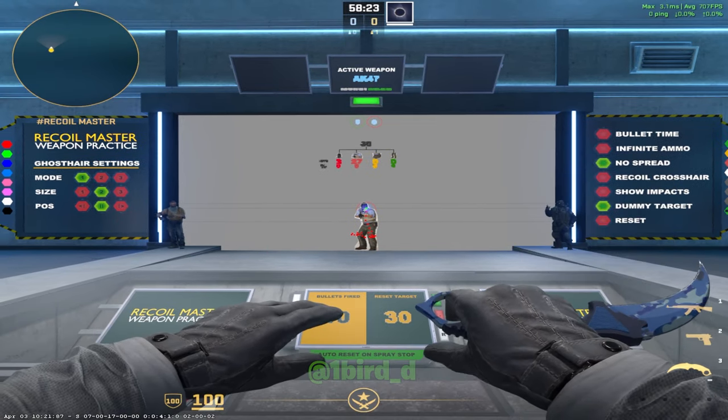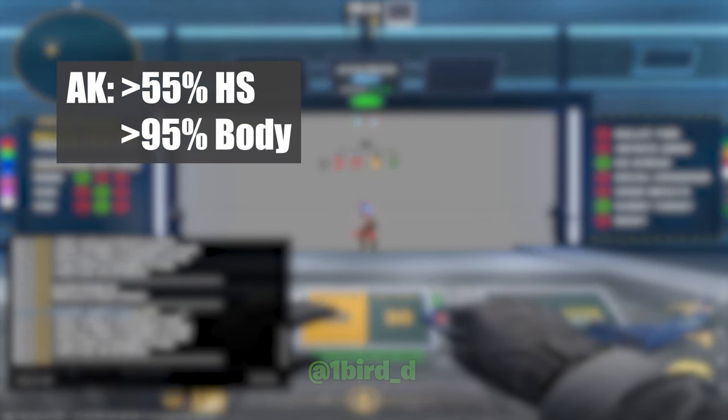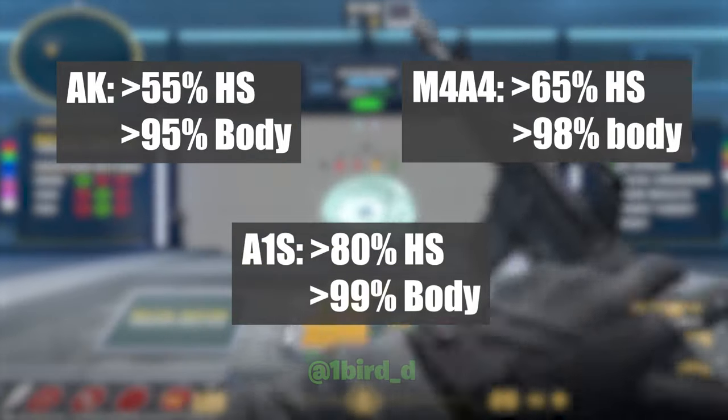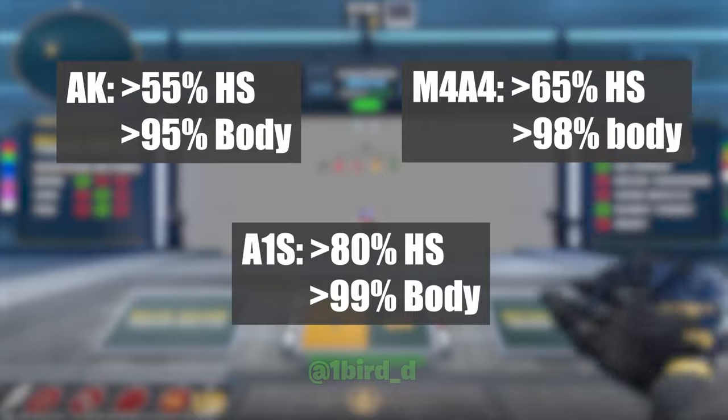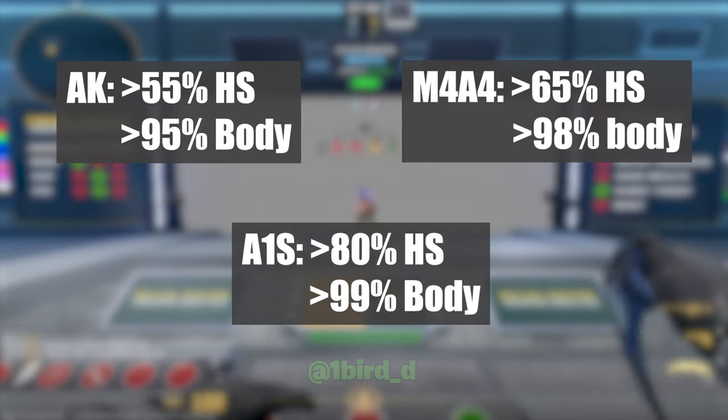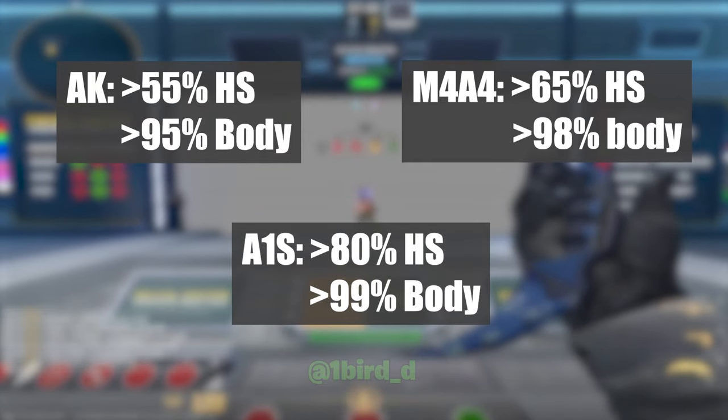From Elisha's guide, you should be going for about 55% average shots hit in the head with the AK and about 95% body shot hit percentage. With the M4, you should be getting about 65% to the head and about 95 or 100% to the body — the M4 is much easier than the AK to spray. And with the A1S, about 80% to the head and 100% to the body, because the A1S is just so easy to body shot with — you can easily get 100% body shot with the A1S.